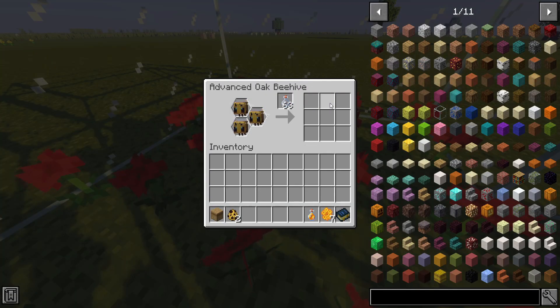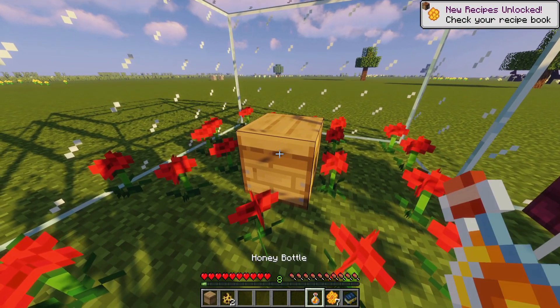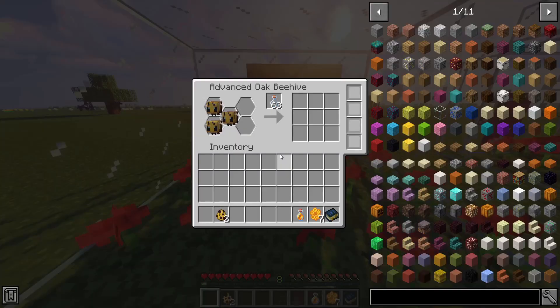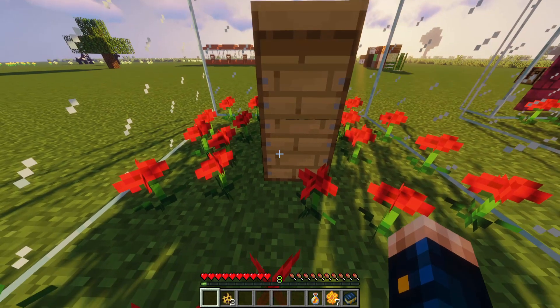But if you want to expand, craft an expansion box, which makes room for two more bees. They can be placed on top of bee hives and one hive can only have one expansion.